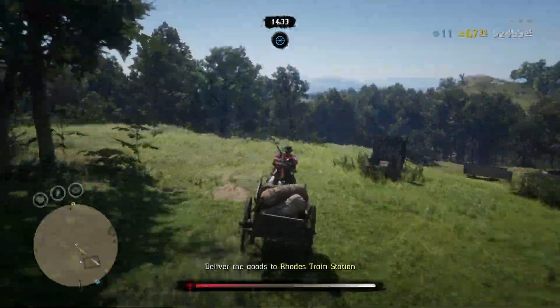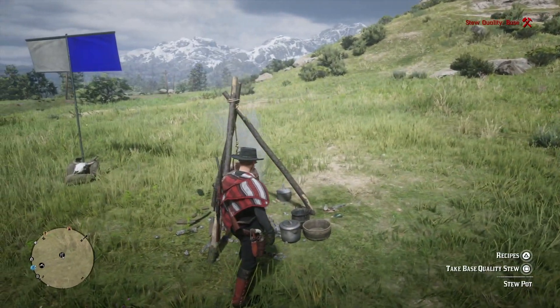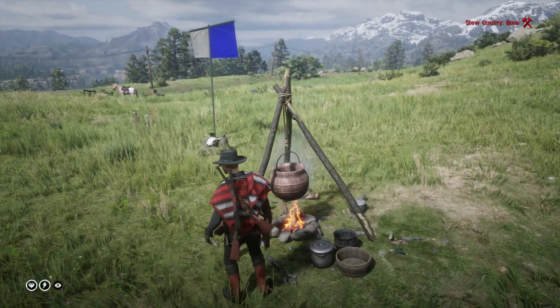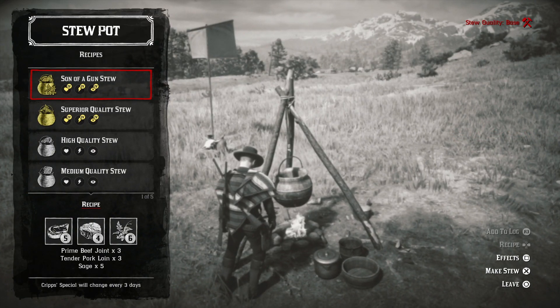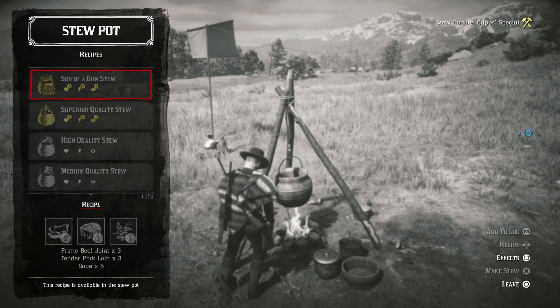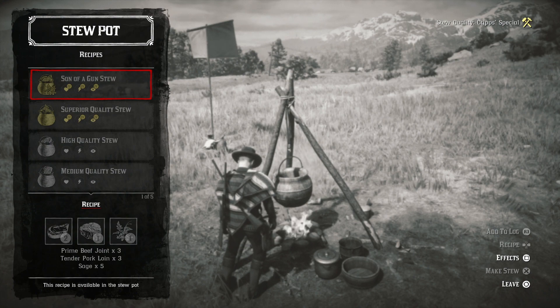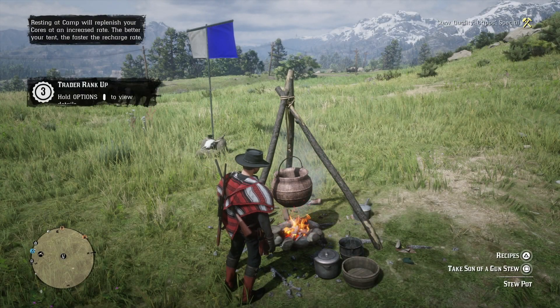Speaking of XP, another way you can get some good XP is by using items you unlock at your campsite as a trader. That includes things like the weapon locker, which is already pretty efficient, and also the stew pot. I've been getting a lot of gifts and items from Rockstar — maybe because I'm part of the Outlaw Pass program — and it's allowed me to create these super unique stews. Every time you do, not only is it great for giving you gold cores, but you also get trader XP just for doing that.